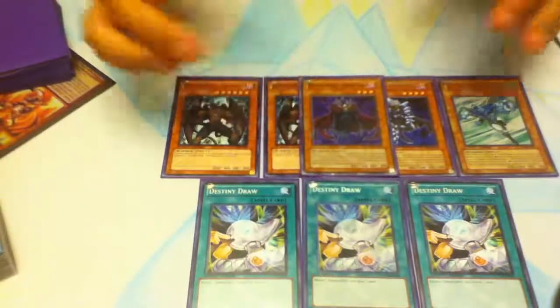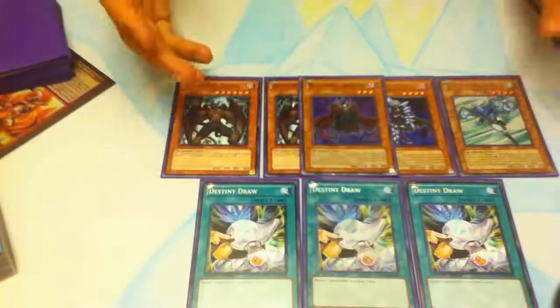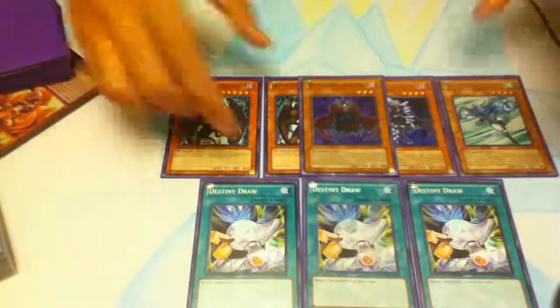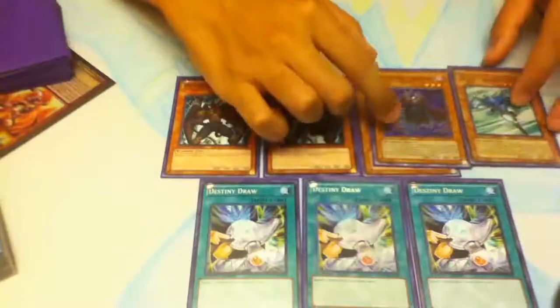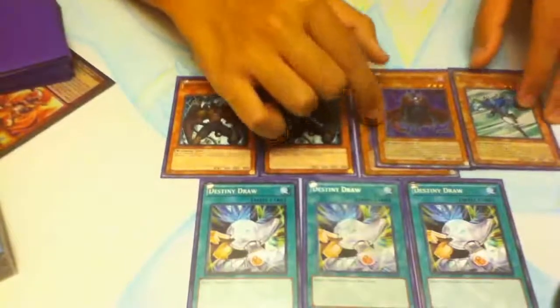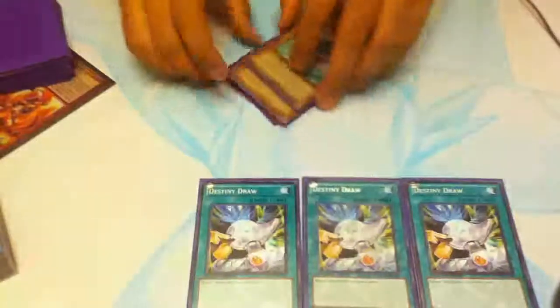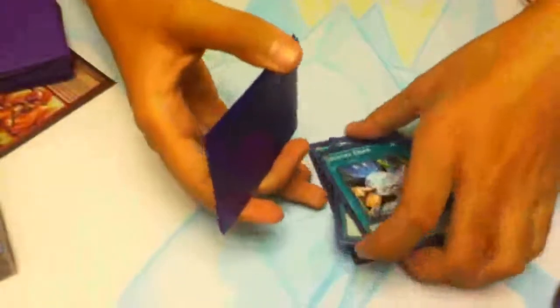The best way to learn how to use Doomlord is to make mistakes. In fact, learning how to play the whole deck — the best way to learn is to make mistakes, so you know how to use a certain card. Especially with Doomlord, make mistakes. That's basically the best way to learn how to use him. I can't tell you exactly how to use him — I can only tell you to make mistakes.